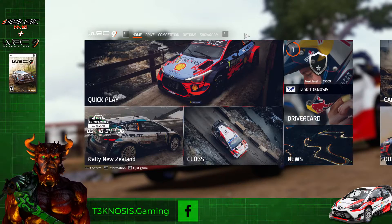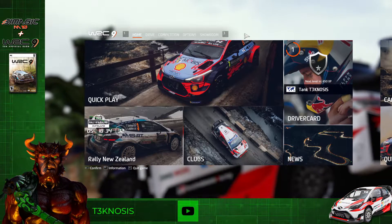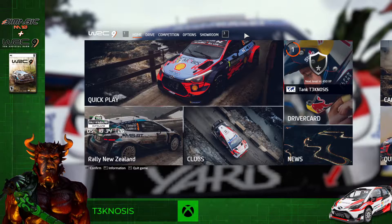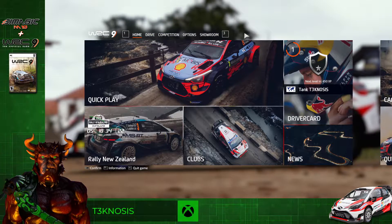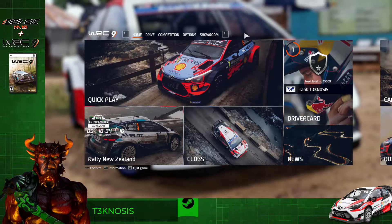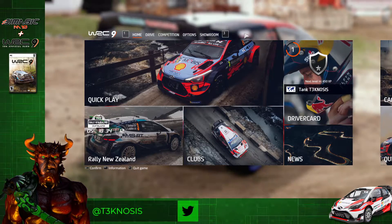Welcome everyone to my WRC 9 how-to video. For those of you having issues mapping your gear in this game, I may have the solution for you. My main issue was that any time I tried to bind a piece of gear other than my steering wheel, the game would lock up and crash. I've found a trick using the steering wheel profile, as well as a couple of alternative methods in case that doesn't work for you.